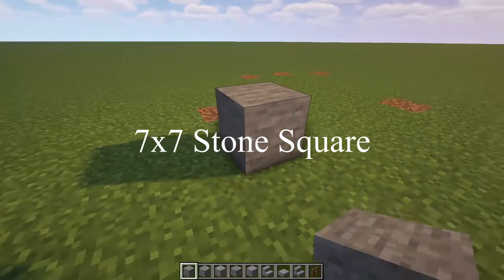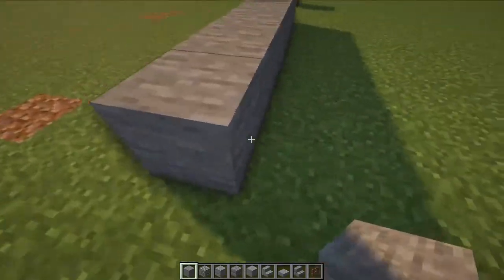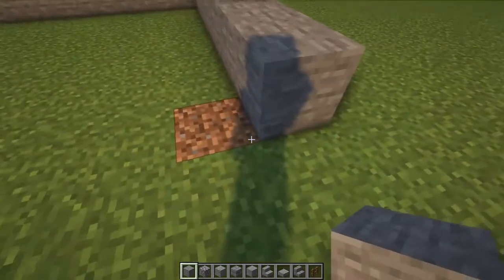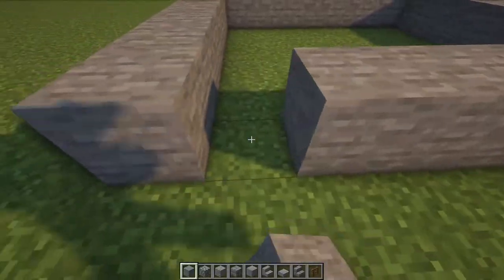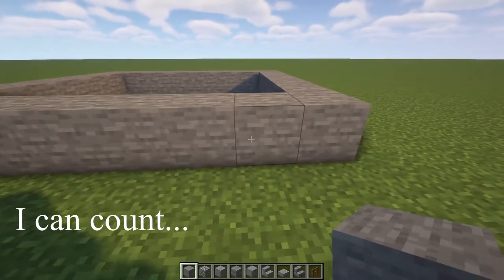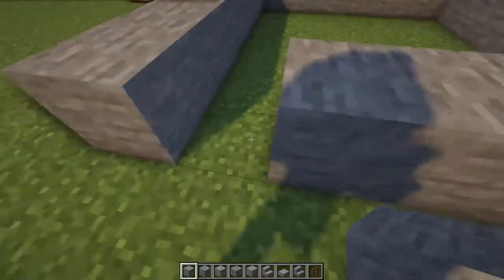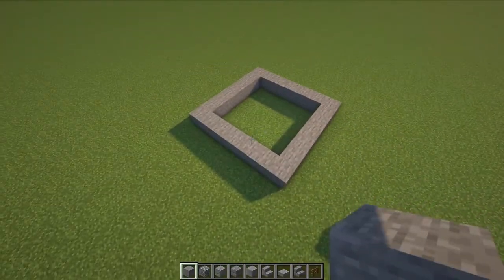First, make a 7x7 square out of stone. I messed it up already, but there we go — a nice little square.